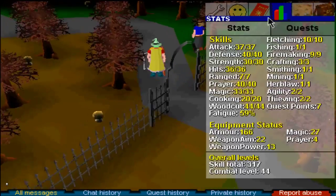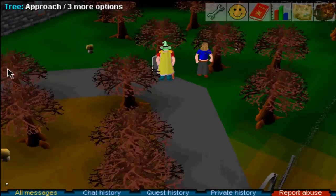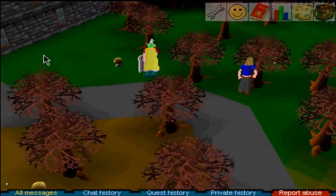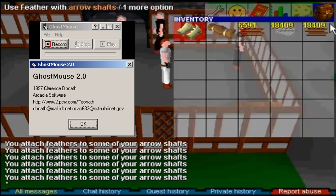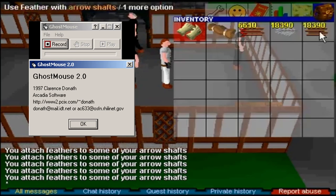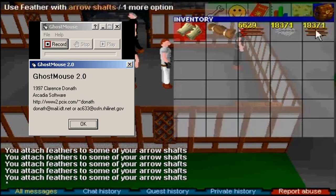First, you have to understand how bots were affecting the game way back in 2001 when it was first released. People found out really fast that they could use mouse recorders to record their actions in-game and then play them back indefinitely, creating the first very primitive bots.